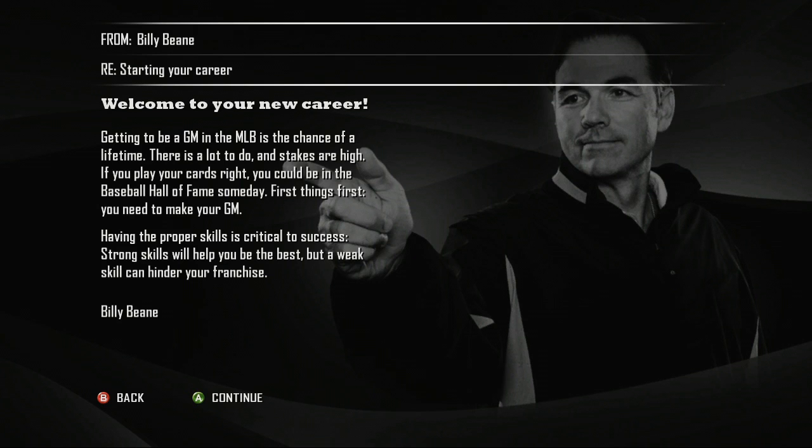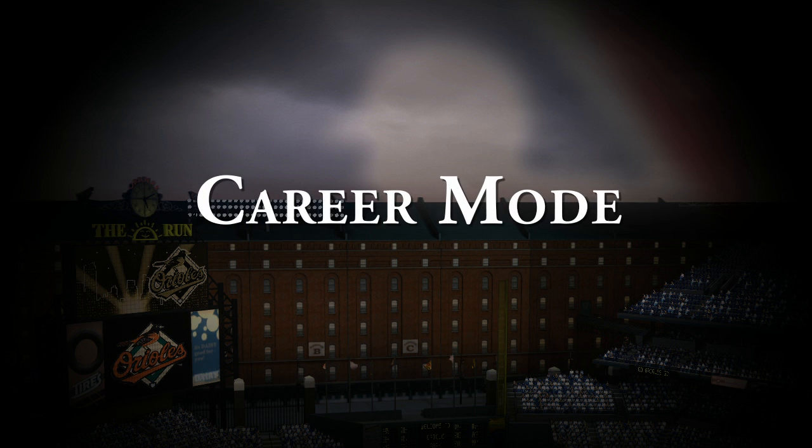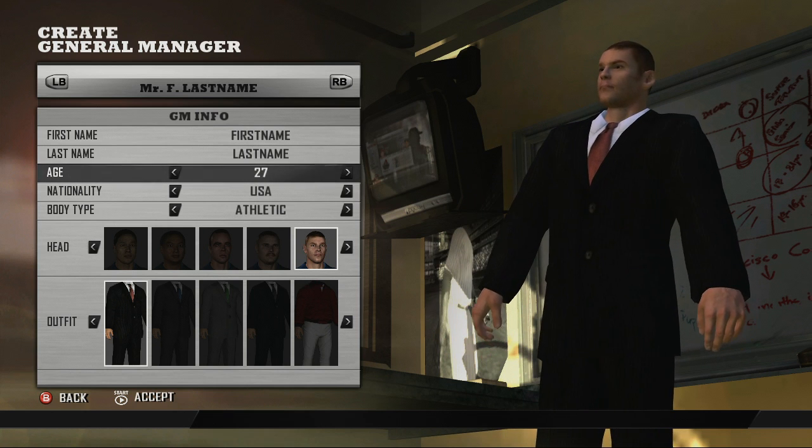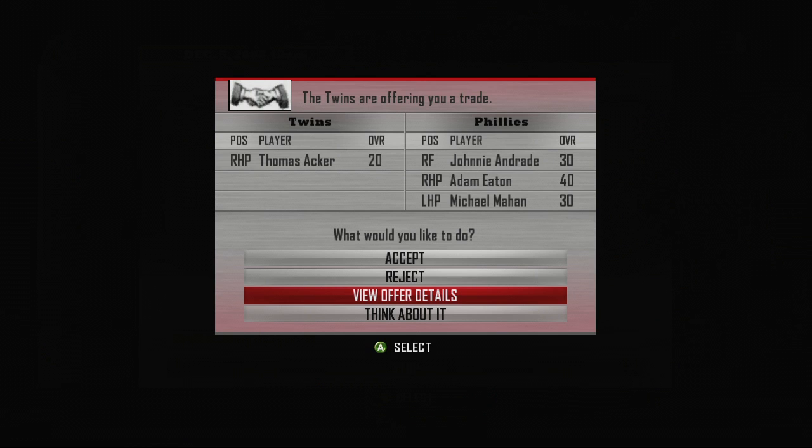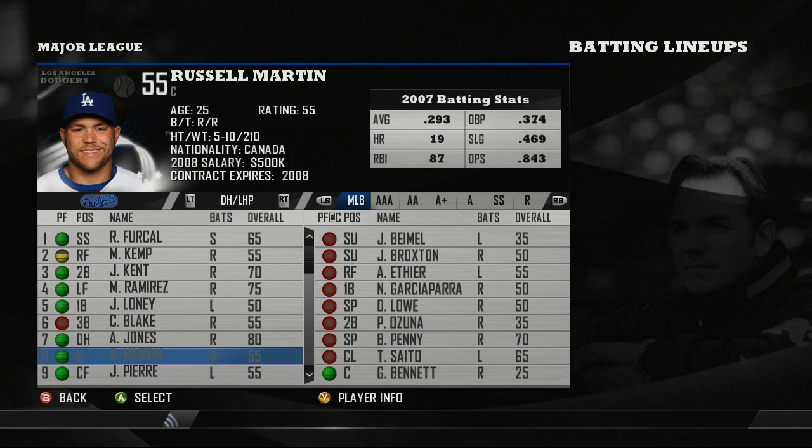Up first: transforming yourself into a major league general manager and developing your career. In career mode, you are the general manager. Take total control of your franchise, from scouting, signing, and trading for players, to guiding your hand-picked roster to the World Series.